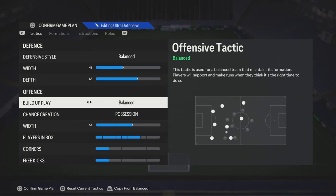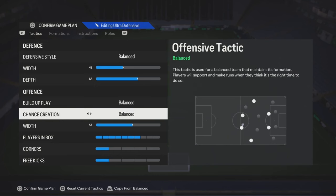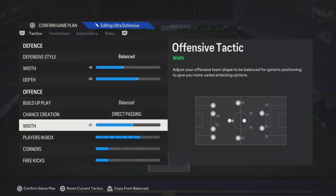Build-up play - I feel like default or balanced is the best one. If not, you can go with slow build-up. If you play slow build-up, you could add it with possession, or you could play balanced possession. If not, put it to direct passing.